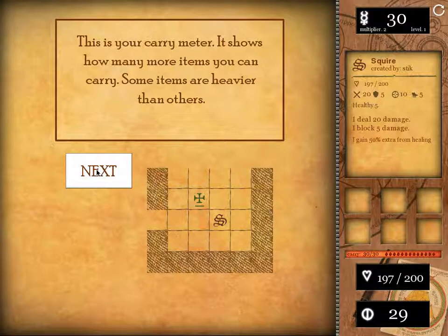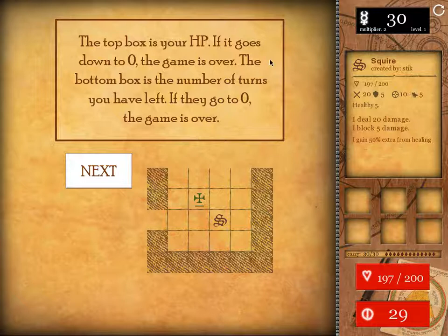This is your carry meter — it shows how many more items you can carry, and some are heavier than others. So in spite of there only being 6 slots, you're also limited by heavy items. The top box is your HP; if it goes down to 0, you lose — the game is over. The bottom box is the number of turns you have left; if they go to 0, the game is over also.